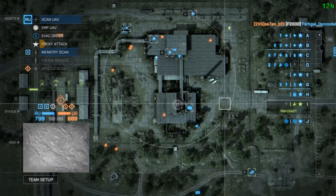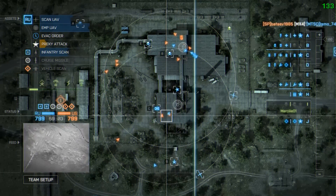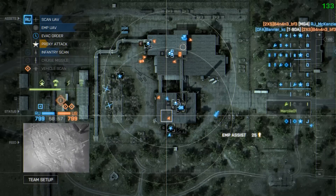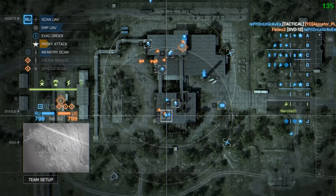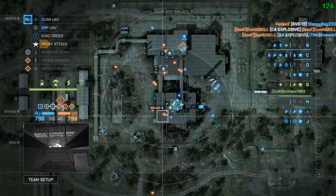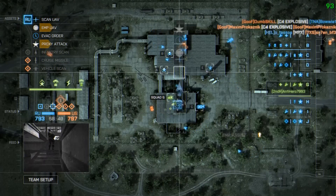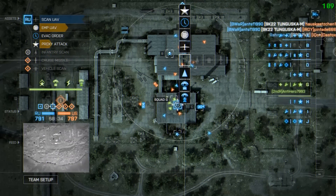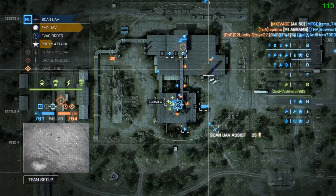He can spot everything and there's no other commander to block the spots. He can launch cruise missiles and there's no commander to counter them. He can scan the entire map for infantry and vehicles. Should we turn some of those off if there's no commander on the other side? No? Oh, okay then. Now there are some things about Commander Mode I like — being able to reward squads working towards objectives, being able to drop supplies, although I think the supplies should work as a glorified ammo bag rather than letting you switch class. That's a bit overpowered, and the little buggy drop is pointless.